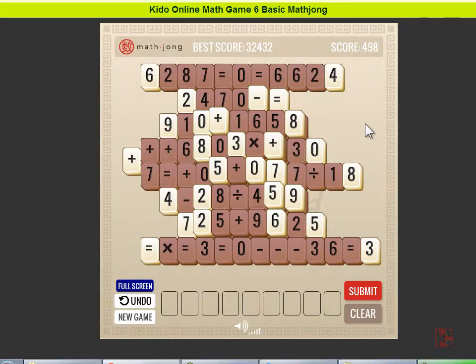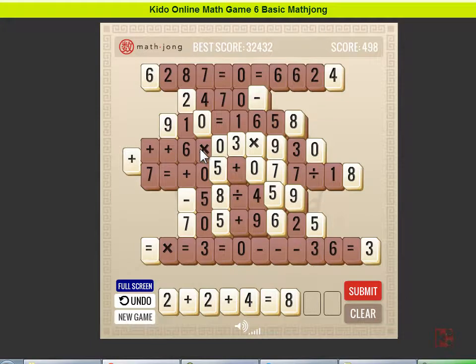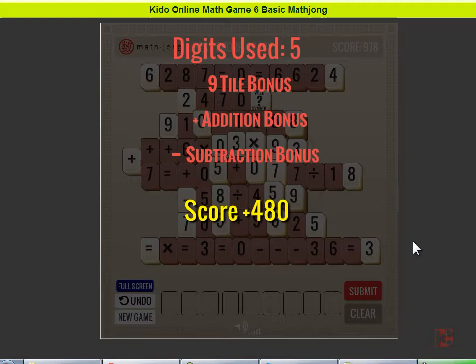Okay, division — if I use division I will get the highest score. I try: 2 plus 2 plus 4 equals 8. I fill all the boxes. Submit. Wow, it's 480!